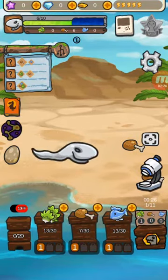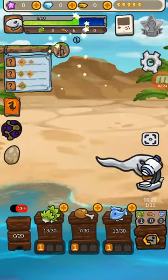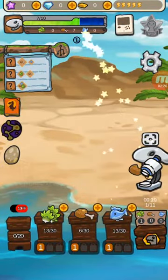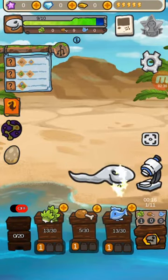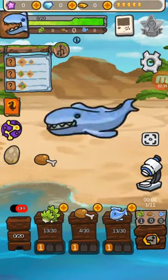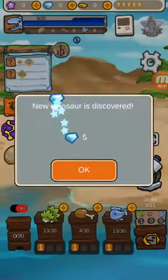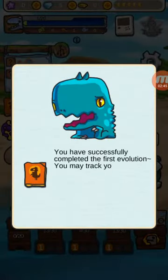We have this weird Warmosaurus and we're gonna evolve him to strict carnivorous — Evolution! Ba-da-ba-da-boom. Oh yay! We found a Mosasaurus. You have successfully completed the first evolution.